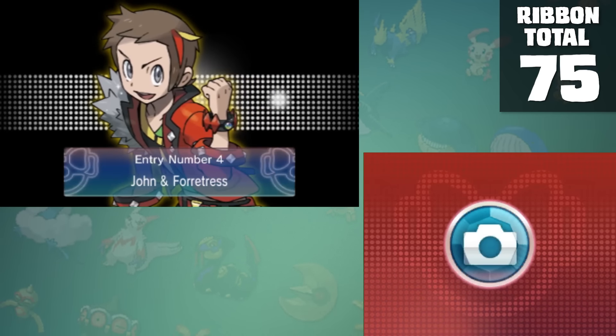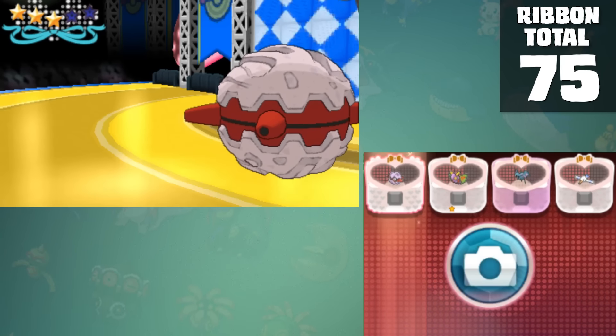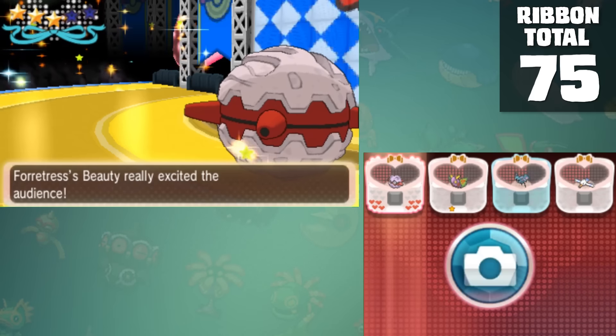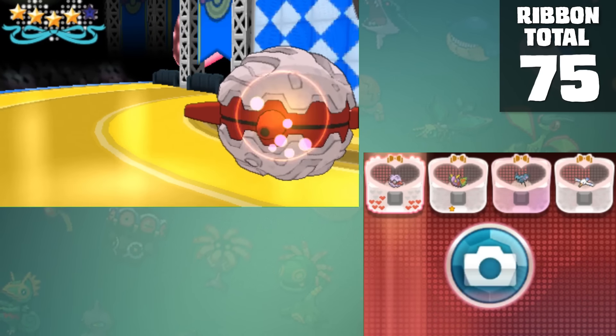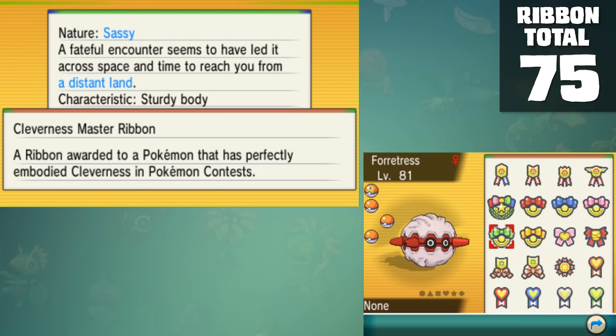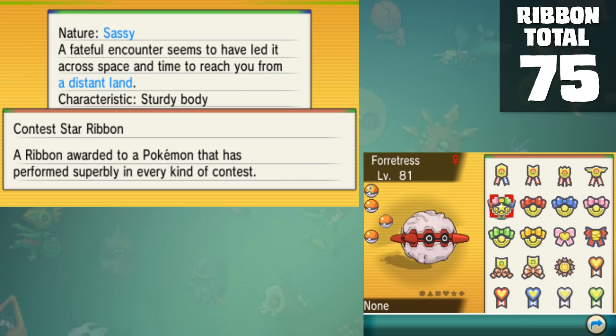The last ones we need to obtain are in the same place I've been trying to run away from this entire time — contests. I'll save you the boredom and just cut to the chase. These are way easier than before. Because you can't max out on Pokeblocks anymore, you can just feed your Pokemon until they're maxed in every contest type and you're pretty much done. For some reason they renamed the Smart Category to Clever, but with the Cool, Beauty, Cute, Clever, and Tough ribbons earned, we can add them to the total for an even 80 ribbons.